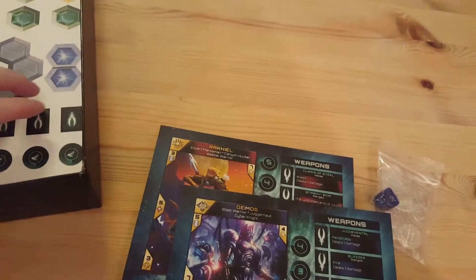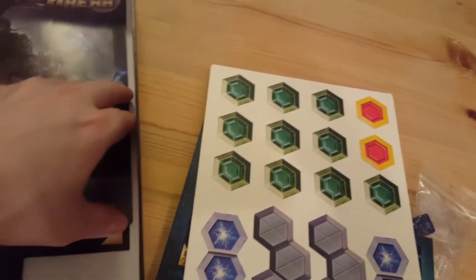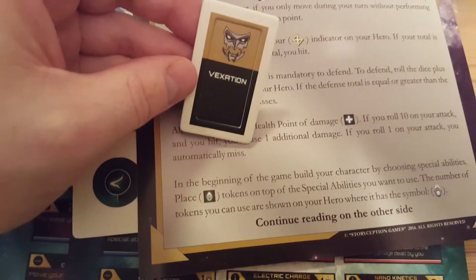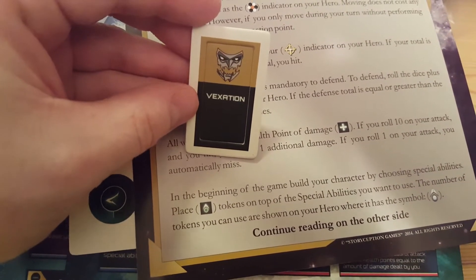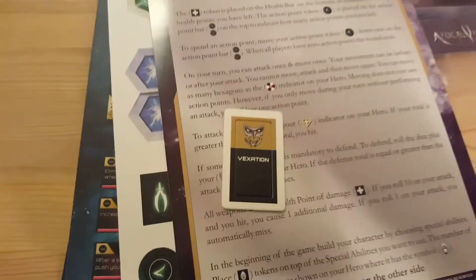And then you have the tokens in a punch-out cardboard section. You have the rules here, and a quick reference — quick play rules to get you started. There are also these vexations — I don't know how you say it — and the board itself.